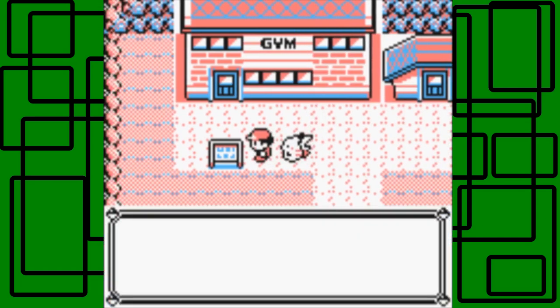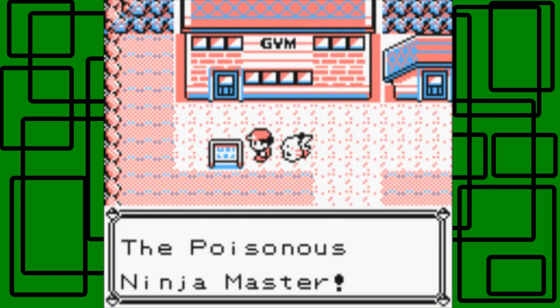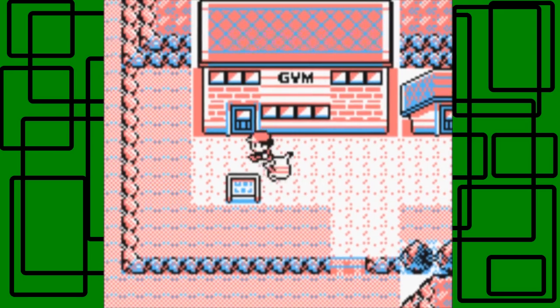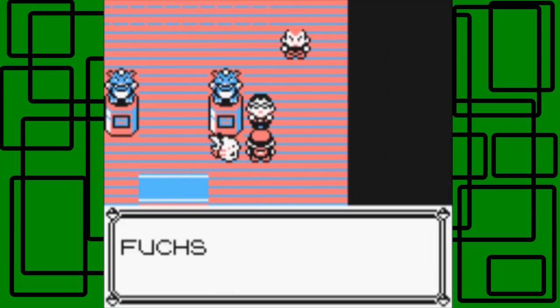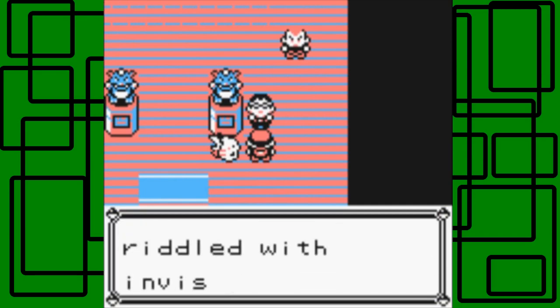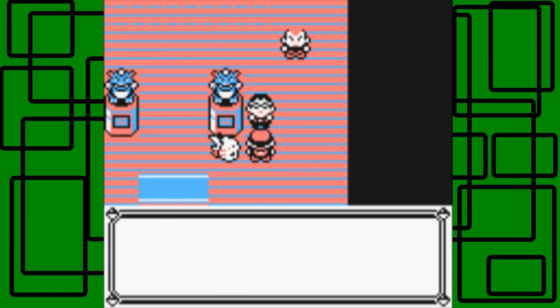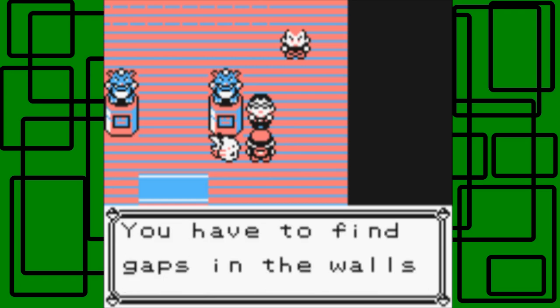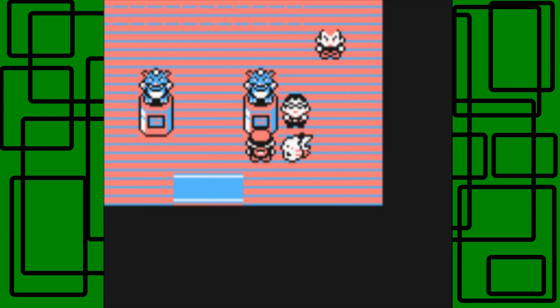Now I have Grumpy up front and we can take on the Fuchsia City Gym. This is the Fuchsia City Pokemon Gym. We're facing Koga, the Poisonous Ninja Master — Poison-type Pokemon. I don't really like Poison-type Pokemon, but we'll take him on anyway. Fuchsia City is riddled with invisible walls; Koga might appear close but he is blocked off and you have to find gaps in the walls to reach him.